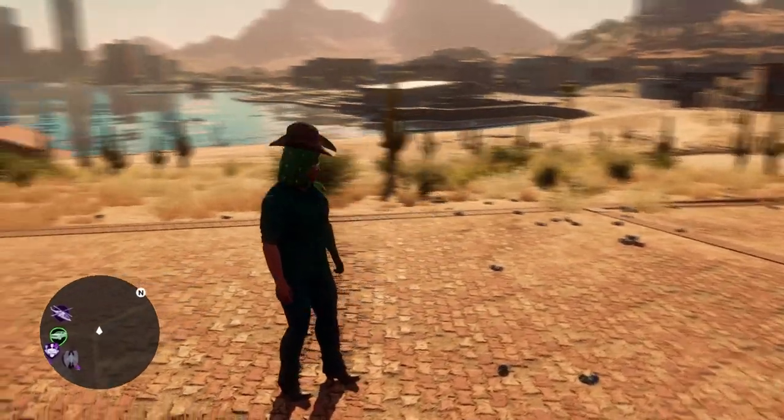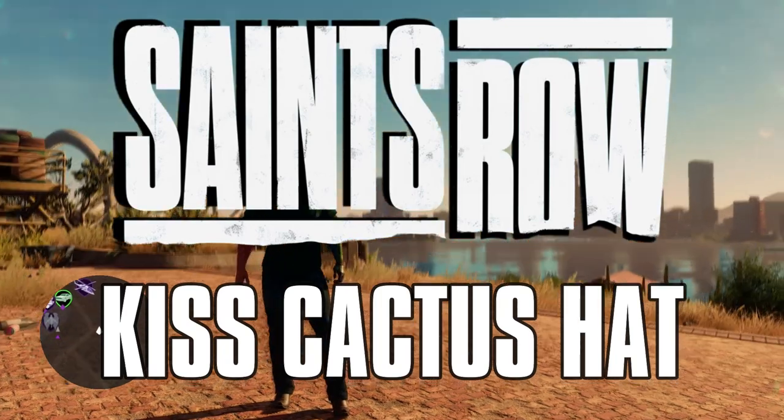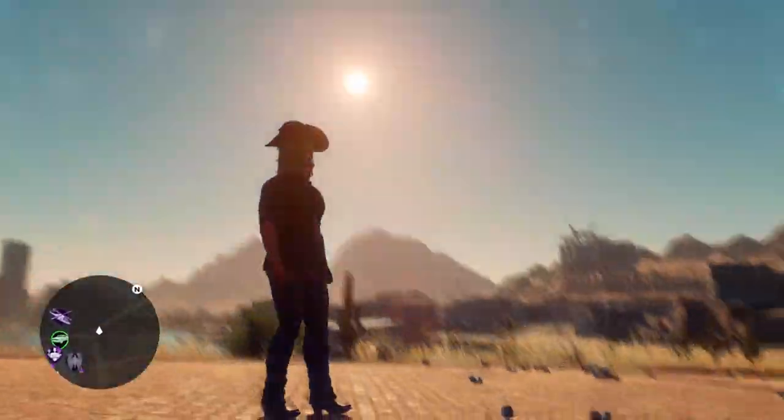Hello YouTube and welcome back to another Dare to Game video. Today we're playing Saints Row and I'm going to be showing you how to get this unique item. It's called the Kiss Cactus Hat. It's actually a helmet, not a hat, but it makes sense considering that it is a cactus wearing a hat.